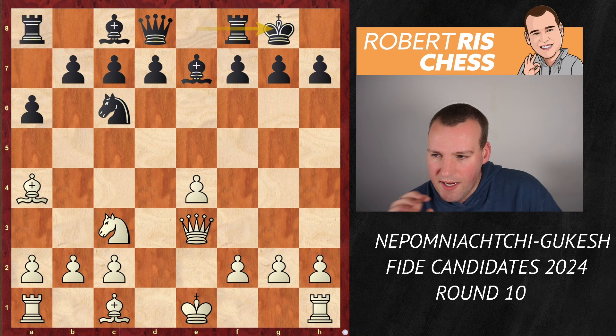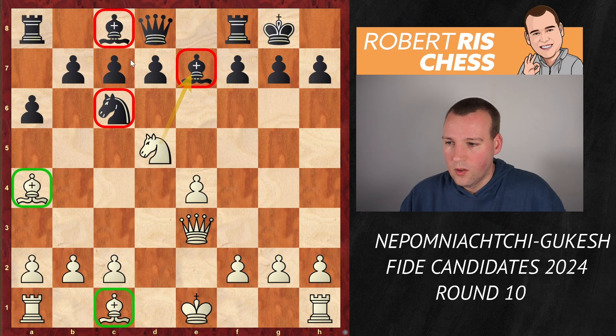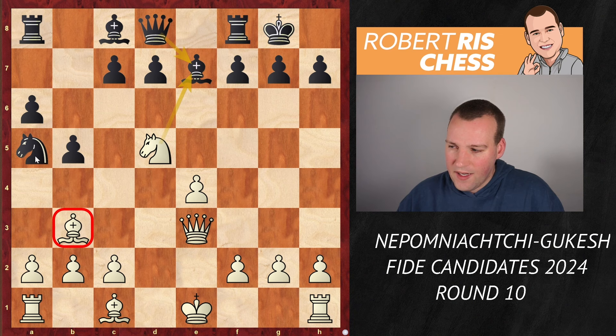Instead of castling, White played the move Nd5. That is an ambitious move because White wants to trade off the knight for the bishop, saying that in an open position these two bishops are potentially better than knight and bishop, so White can get something to play for in the long run. But it's a concrete position, and here Black goes for the move b5, attacking the bishop on a4. The bishop goes back to b3, and now there is the move Na5 — so if White is ever going to take, you can just take back.